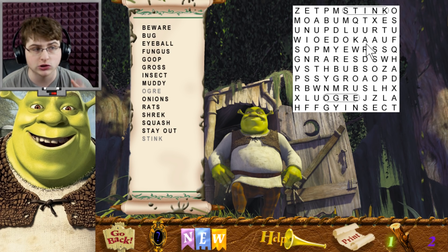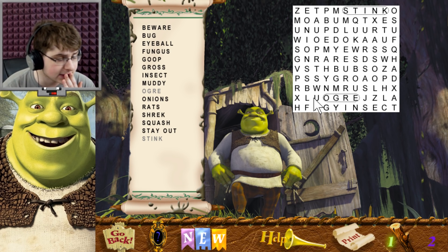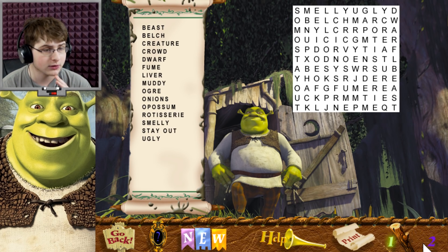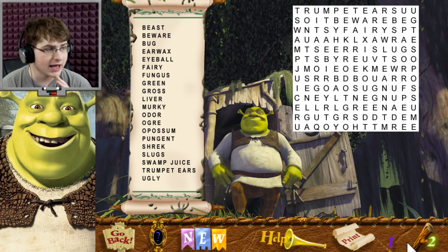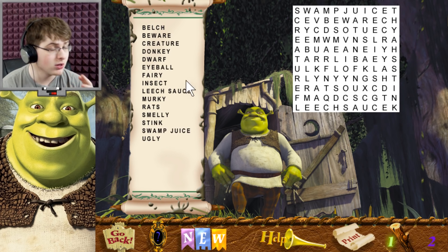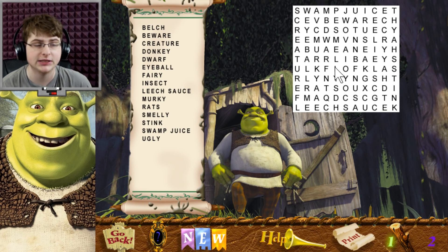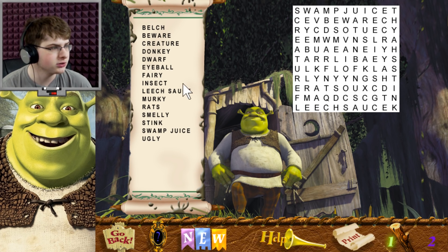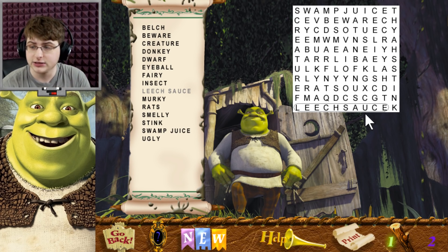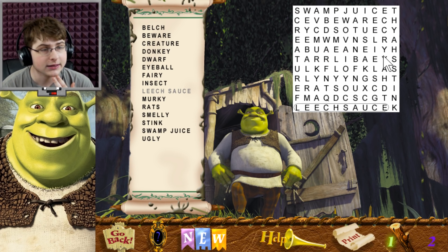Stay Out's a long one, so that one could be easy. But we are playing on the easy difficulty. If we want to kick it up — easier, harder. They just add easier. Is it the same words? Ugly, Stay Out. They are different. I thought this was going to be easy and I would just be able to — Leech. Leech sauce. See, you might think you have a word but you don't. That's how Shrek kind of tricks you.